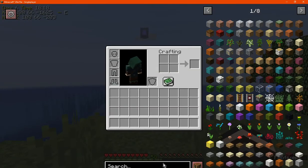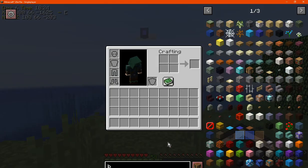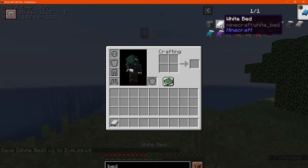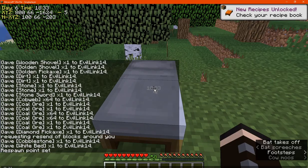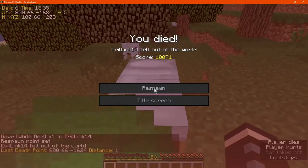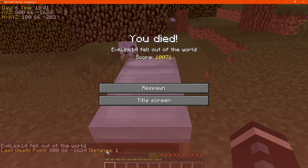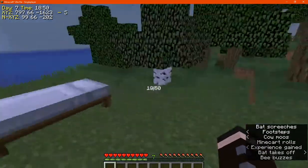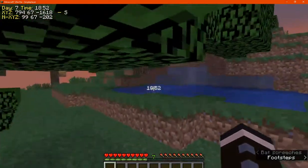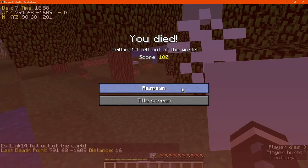Okay, so we'll try again, and otherwise there was the death message one, so we'll just go to get a bed first. Set a respawn point. You can see the display is there, so the distance from where we were — I'm assuming from our bed — a respawn point, where the death point is, and obviously the fact that we fell out of the world. So we'll try again, and we'll see how much of a distance we're at — so 16 blocks away.